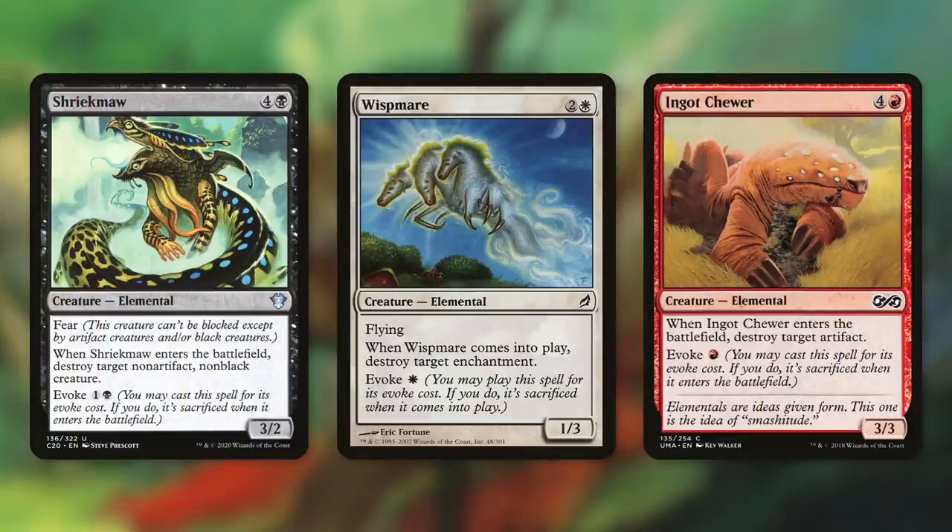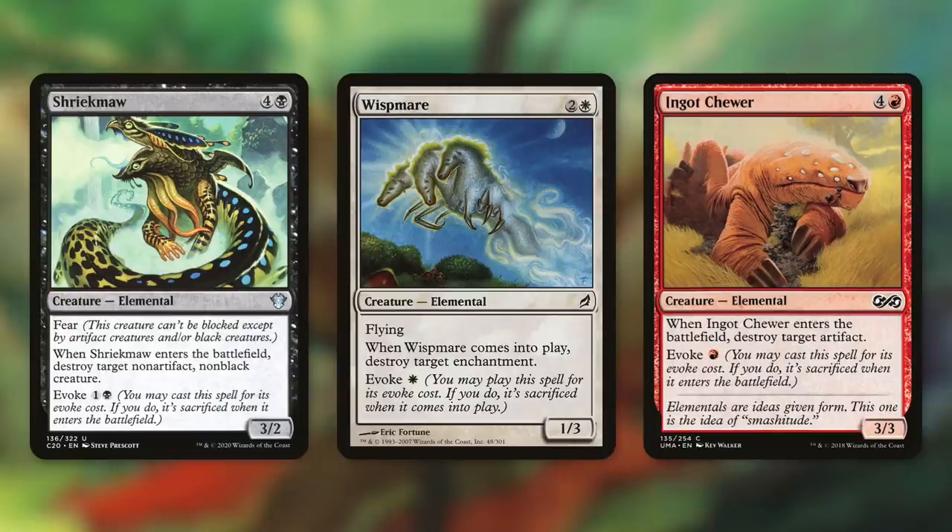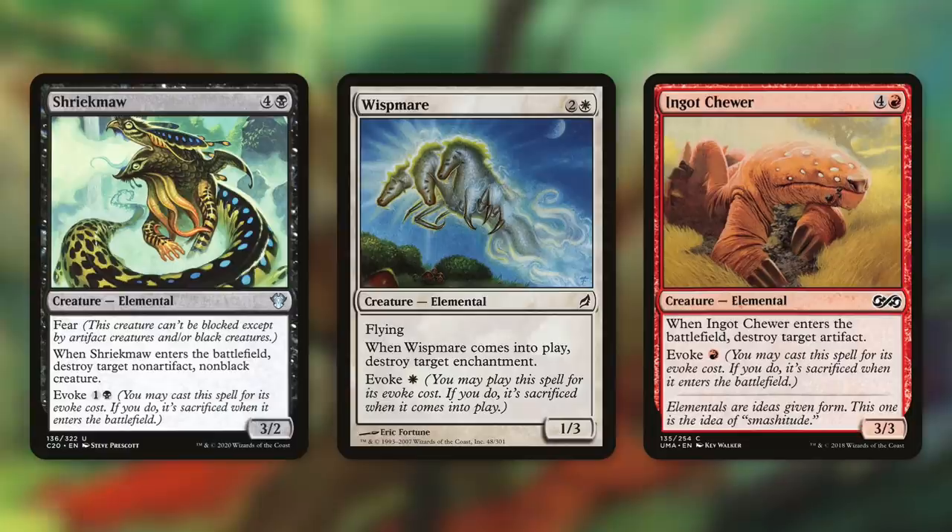Outside of ramp and card draw, we've got plenty of other elementals with really useful ETBs and LTBs. First up, let's talk about Shriekmaw, Wispmare, and Ingot Chewer — each are elementals with Evoke costs and ETBs. When Shriekmaw enters the battlefield, destroy target non-artifact, non-black creature. By Evoking this, we're basically getting a Doom Blade or Terror-type effect. We can take out pretty much any creature on the board for just two mana, and then get it back with our commander to take something else out. Similarly, Wispmare can deal with enchantments and Ingot Chewer can deal with artifacts — again, for just one mana out of their Evoke cost and with the ability to get them back, these bring a lot of value.